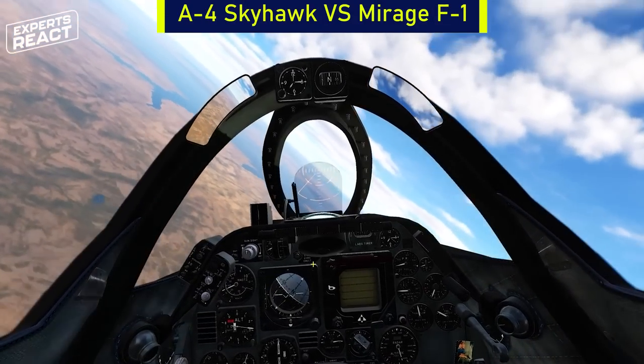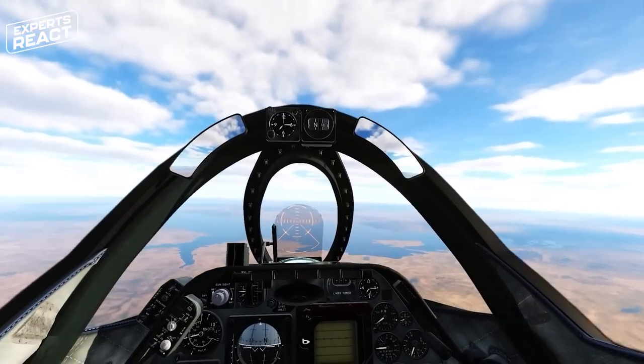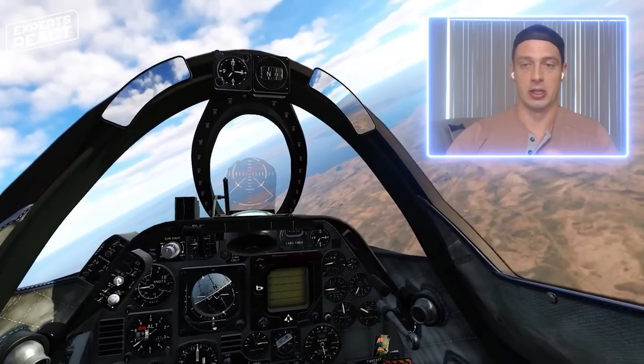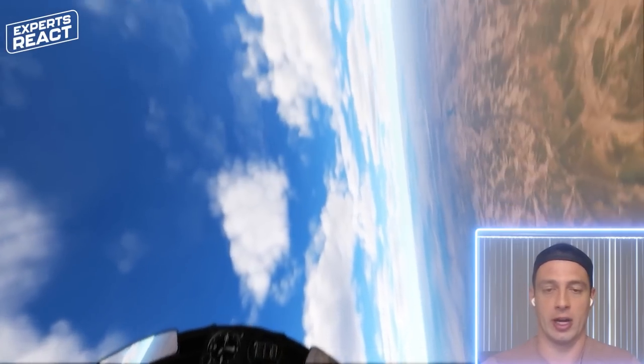The A-4 is a great jet, but I feel a little challenged here — we're a little old-school, Desert Storm-era. Looks like he can get energy a lot faster than me, that's why he's a better rate fighter. You can hear that guy talking about one circle, a rate fighter. Each aircraft is going to have their own strengths and weaknesses, so the two types of fights you'll get into are a one-circle and a two-circle fight.